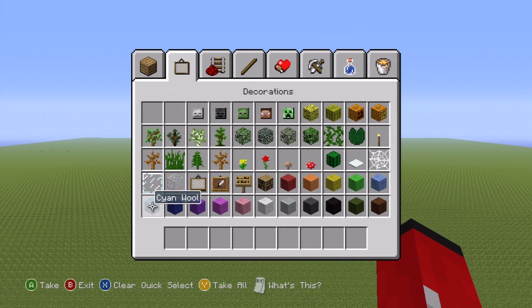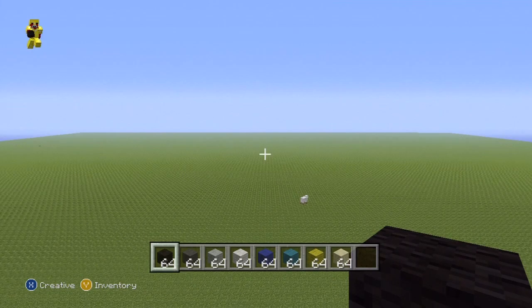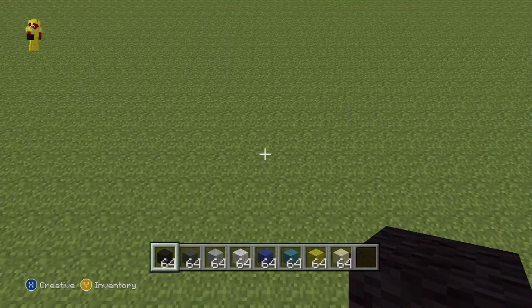Let's get started. Here's what you're going to need: black, dark grey, light grey, white, dark blue, cyan, yellow, and sandstone. We'll need a few more colours later on, but we'll get to that when we come to it.